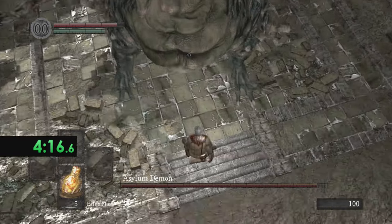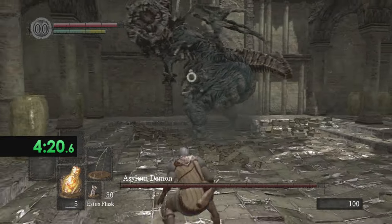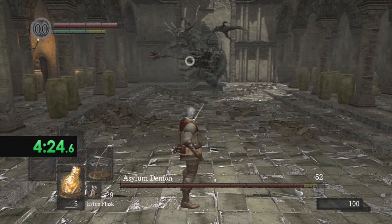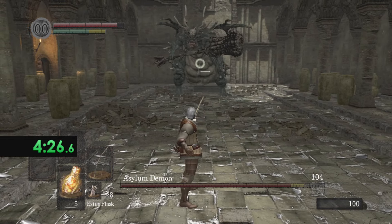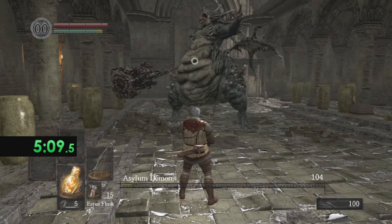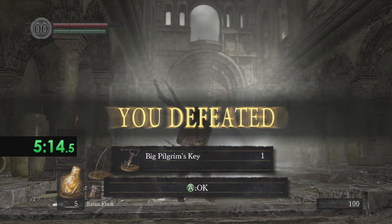We're gonna jump down and punch the Asylum Demon — figured might as well get just some damage that way — and then we're just gonna take him out with a bow. Super easy, and we only used about half our arrows from the start, which is good.